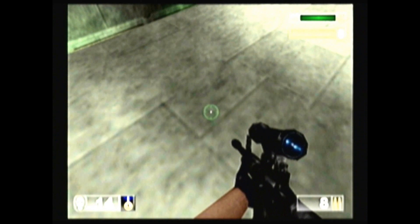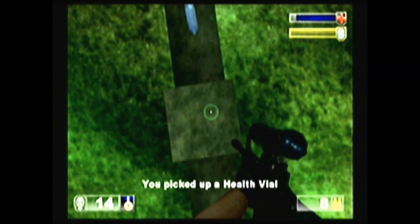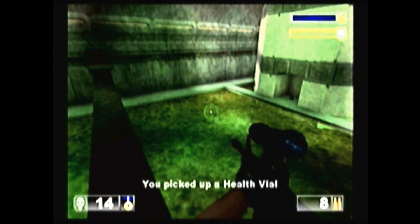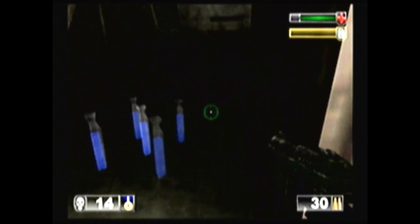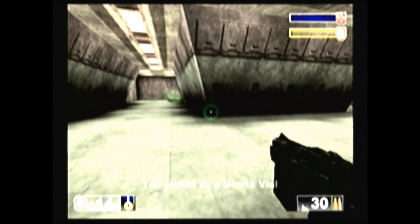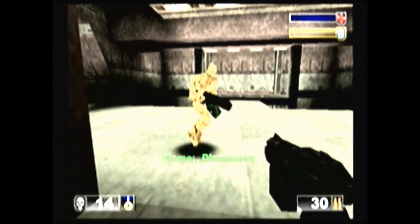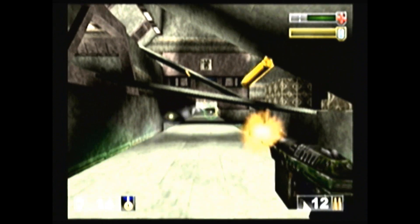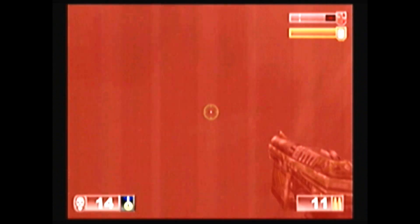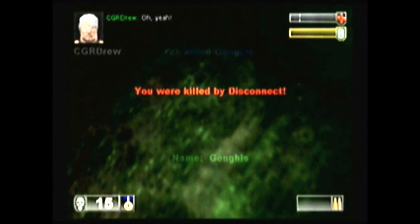We're gonna check out one of the other interesting things of this level — right on this beam right here there's a few things to pick up, and usually there's a shield belt right there. Oh, don't stand still or you'll get rockets in the face. That's where the shield belt is. Alright, enforcer versus a guy with shield belt and rocket launcher — this is a losing battle, so I am going to run. That was lucky.